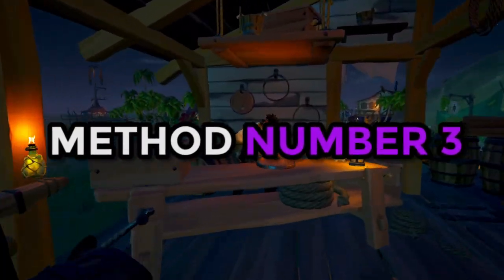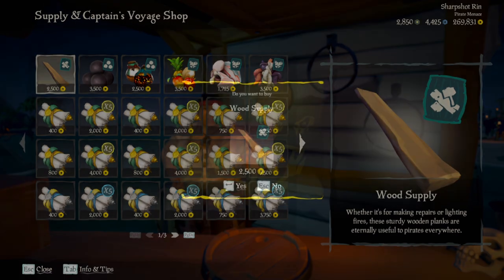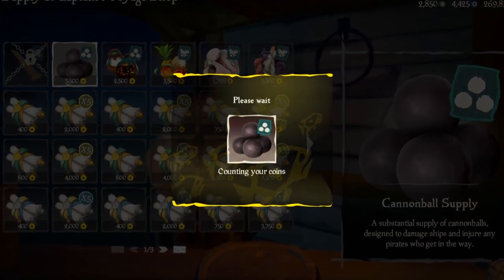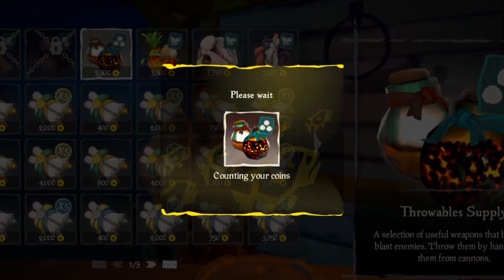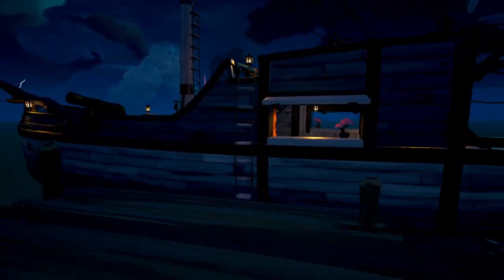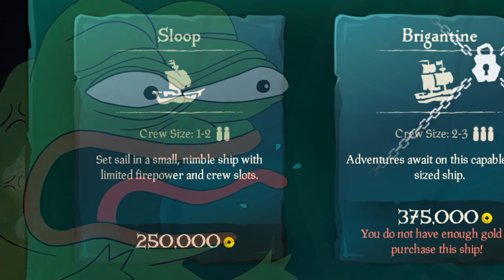Method number three is the most expensive method, being that you purchase supplies from the shipwright representative. It will cost you roughly 14,000 gold, but will give you a decent amount of high- and mid-tier food, a nice amount of wood, and the perfect number of cannonballs for your first enemy encounter. You can also purchase extra blunderbombs and firebombs if you like, as well as raw food to cook. The only catch for this method is that you must be sailing on a captain ship that you have purchased in order to buy these supplies.